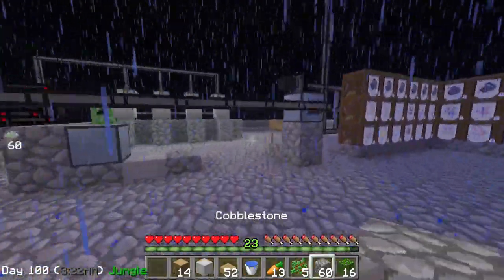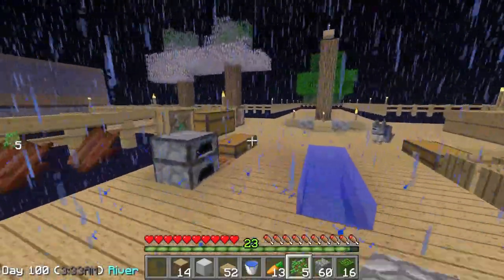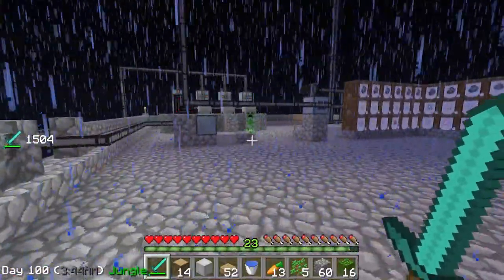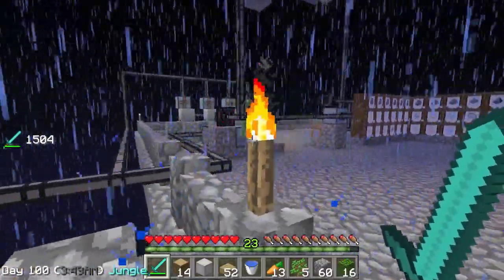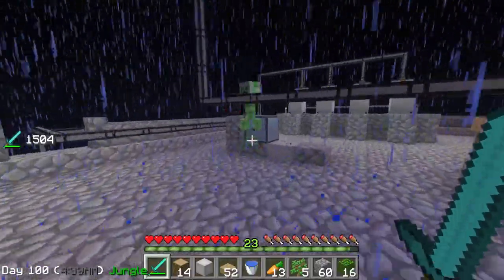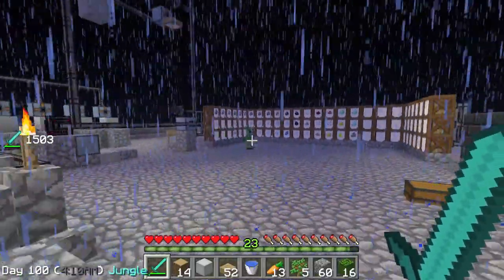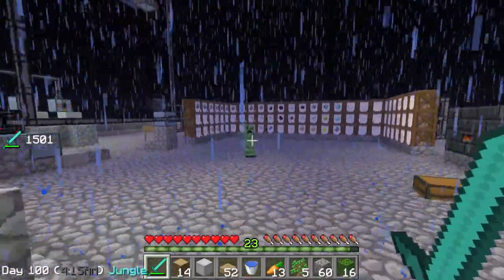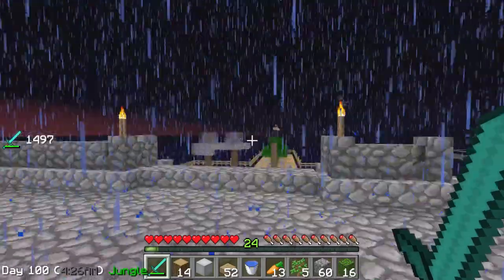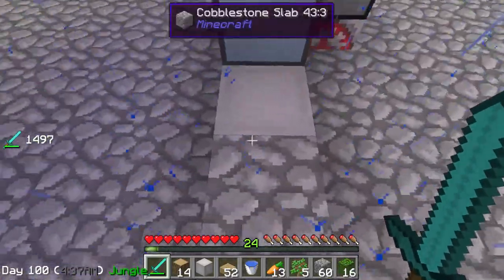Hopefully we'll get some more endermen spawning soon. What - no, I reject this! How does this even happen - we're in a world of half slabs, this doesn't make any sense. We're gonna need to delicately handle this situation. You come over here - no, I'm not coming over there, I'm not stupid. What's he doing? He seems really intent on... is he even really here? He's coming at me - oh, he's here! There - sweet! He dropped a little pouch. I've absorbed the essence of creeper. He spawned right here - we can't have that.